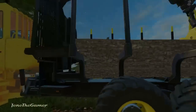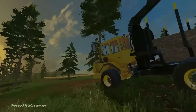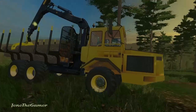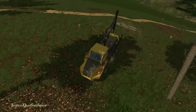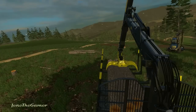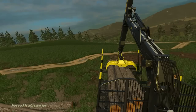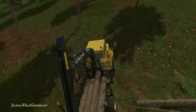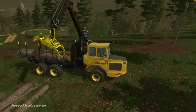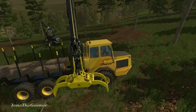This right here is the Volvo BM Forwarder. You guys can see it's basically like the Buffalo, except it's Volvo. Let's hop into it. You can change the driving direction with B. It does not have any support feet that you can actually put out, though — it probably doesn't actually need any.